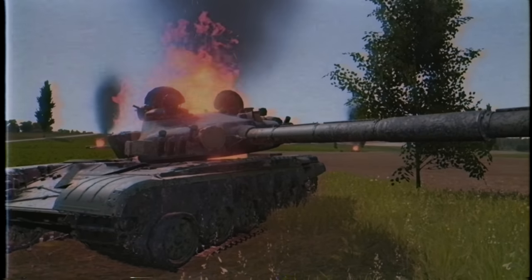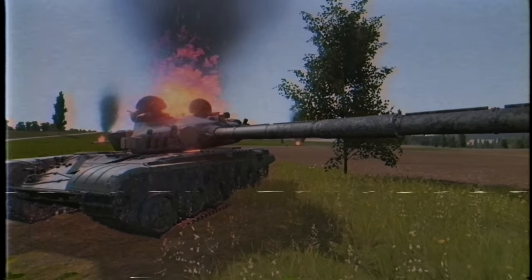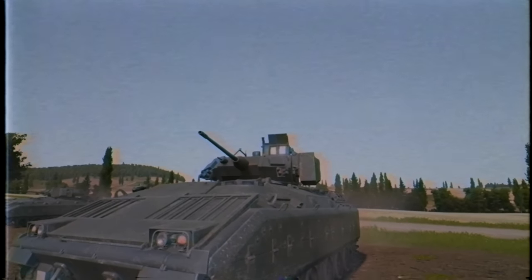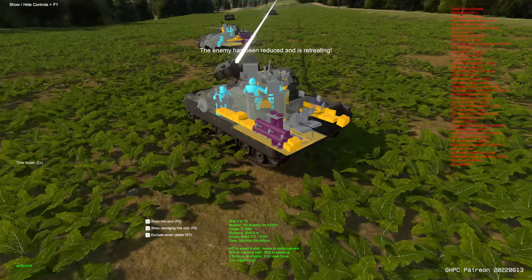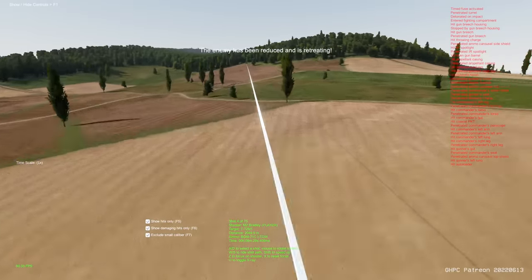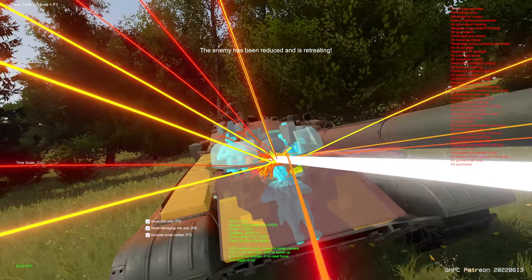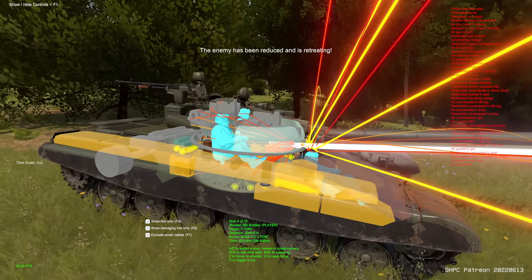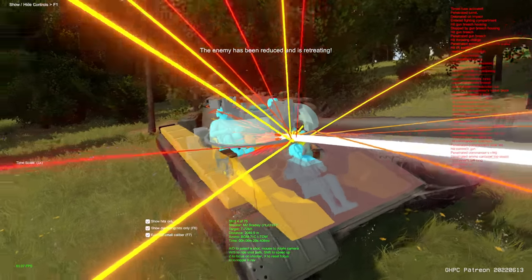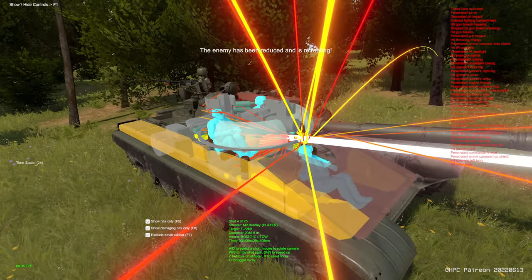The enemy is retreating. Okay, so here we are in the after-action report. We can see our first TOW launch way back here, and it goes straight towards this T-72 on the hill. This is a brutal hit — it looks like it hit right on the turret where the turret meets the hull, just barely missing the driver's head. He is one lucky man. However, the commander and the gunner get the brunt of it and this tank obviously explodes.